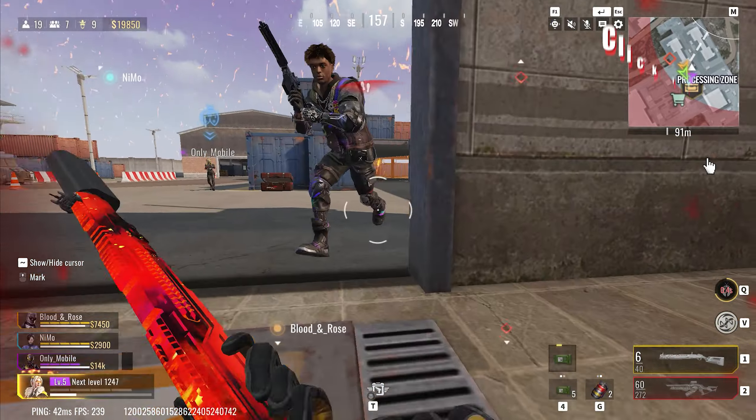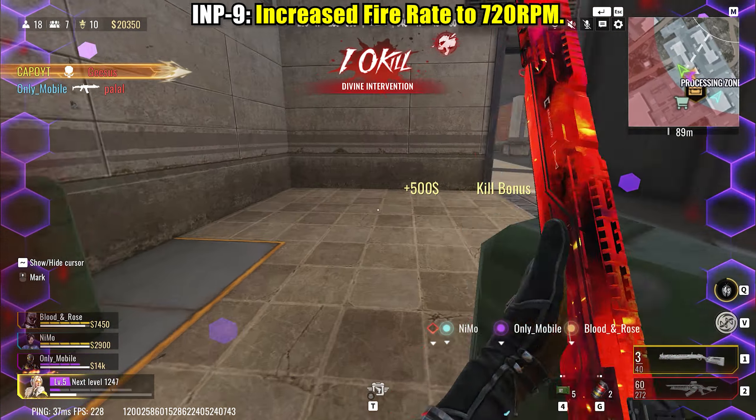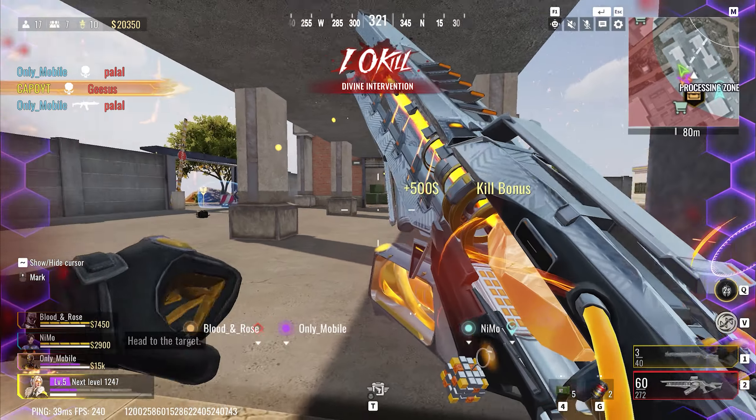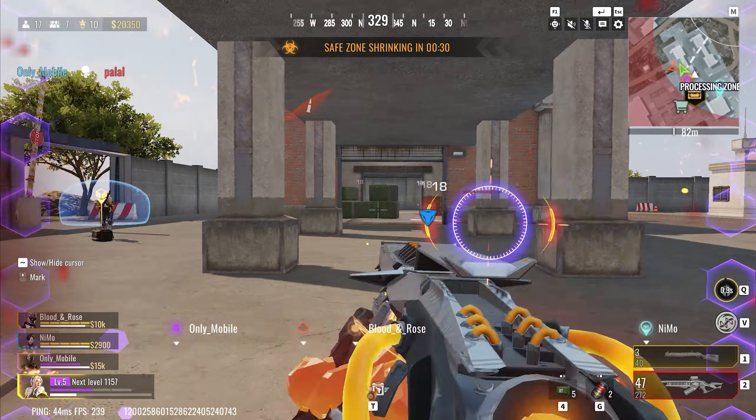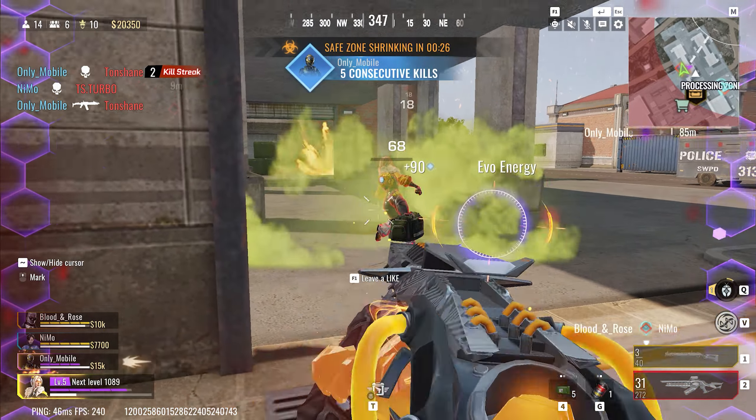The fire rate of the MP-9 has been boosted to 720 rounds per minute. This adjustment enhances the weapon's rate of fire, making it more competitive in fast-paced combat situations.